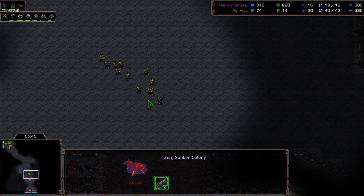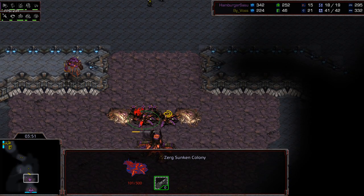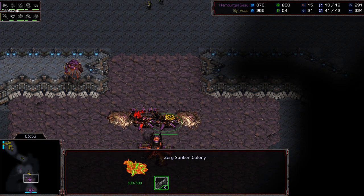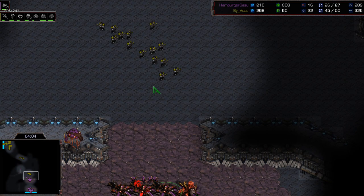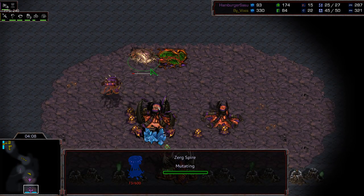Vossi doesn't have stim or siege yet, but he's focusing on a couple of medics so he can try to bust through the front — that's his plan. He always wants to try to bust through with stim marines, and if it works it works; if it doesn't, he pulls back rather early instead of throwing away all his marines. Stim upgrade finishes.